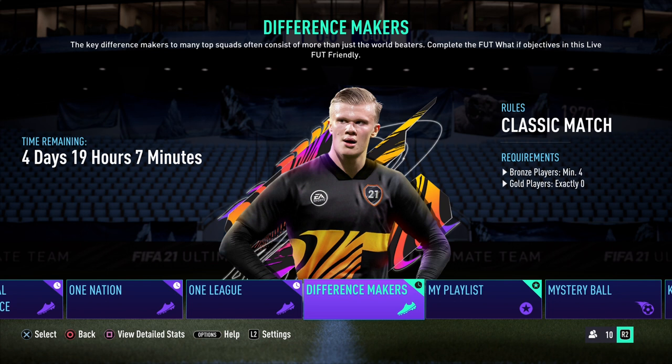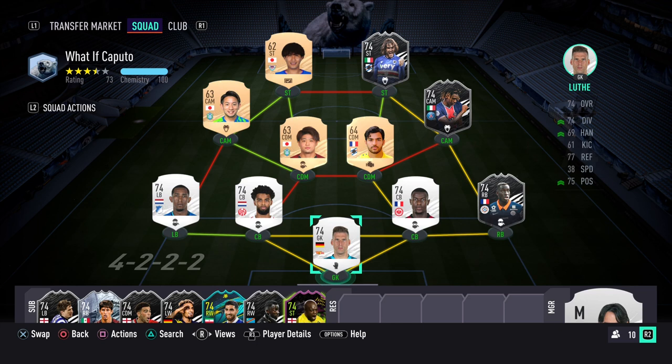What I'm going to do now is show you the team that I am using, and then I will also give an alternative for anyone that doesn't have some of the players that I have in my squad. You'll be able to see the team I'm using to unlock What If Caputo. I have Luth in goal — he's a brilliant goalkeeper, one of the best silver goalkeepers I've used this year.